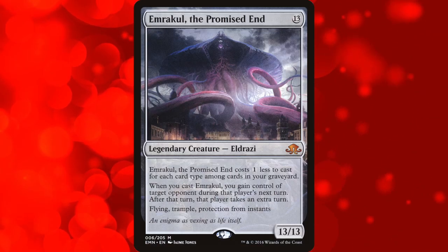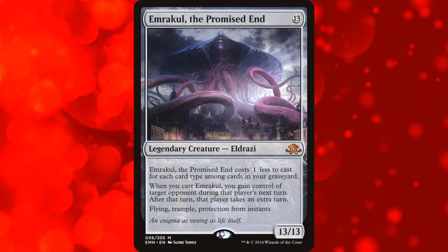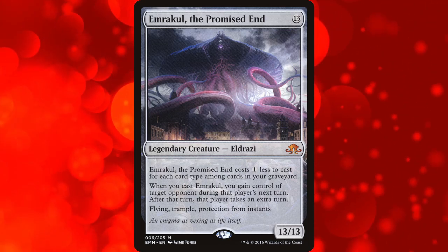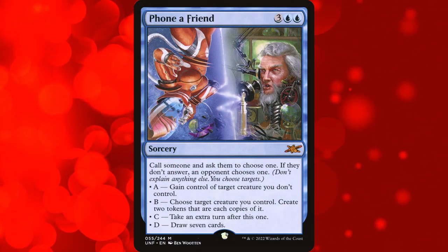Obligatory plug out of the way, let's get right into it. Before we get to the actual list, there are two honorable mentions that fill out the first two spots being 49 and 48. First is Emrakul the Promised End, which technically gives an extra turn but to your opponent. The reason this is technical is because they get the extra turn after you take control of their next turn — so they didn't really get an extra turn, they just get the turn back after you mess with their hand.